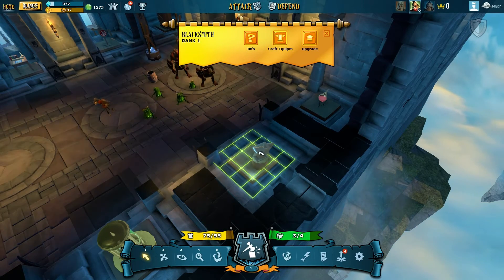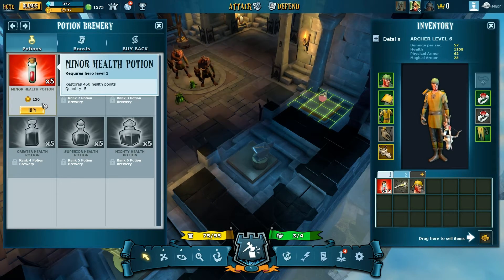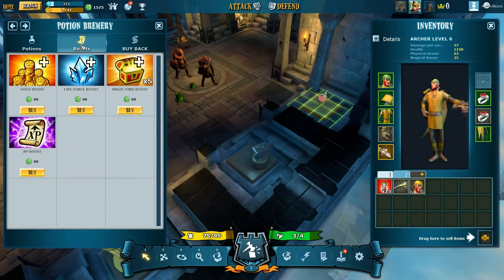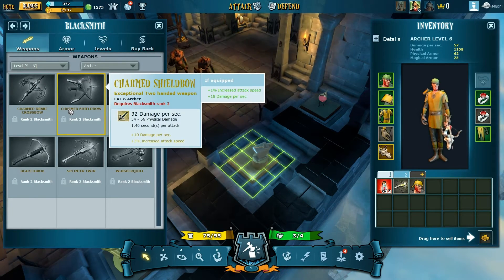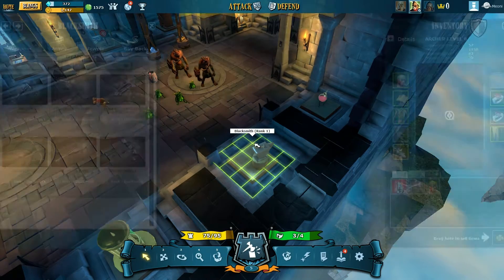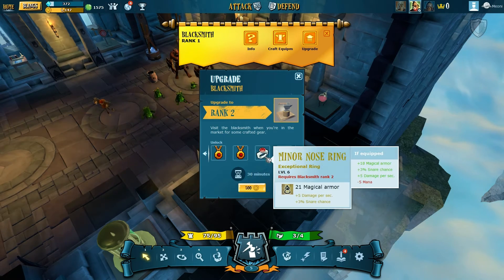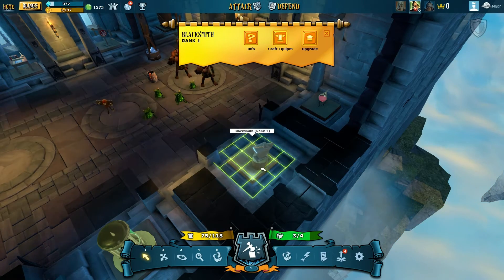You can upgrade traps as well, but you need to upgrade the research station, and that requires a castle heart of a certain level. These two buildings here are the potion brewery and the blacksmith, which offer upgrades for your actual character. As you can see, you can buy boosts such as experience boosts for an hour - the kind of thing you find in games like Guild Wars and many others that use the same payment model. Bear in mind this game will be launching free to play; I simply bought access early to do a video for you.